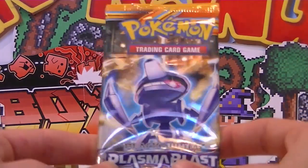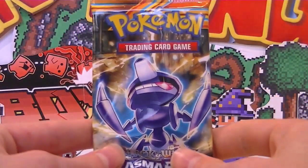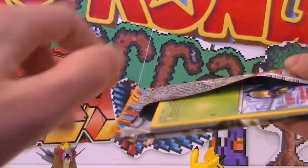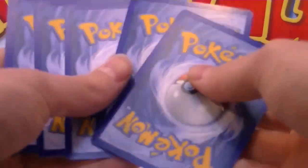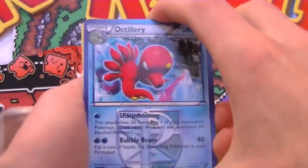Now for our next pack, which is a Genesect pack — hopefully we can pull something awesome out of our final pack. Come on, let's go! Shake it up, shake it up! Mac and cheese and meatball power is with us. We are going to pull something awesome out of this pack, I can feel it. Come on, two packs of Plasma Blast! I'm keen as a bean to pull the best card that can possibly be pulled. What would that be? Full art something rather, probably. Let's do it.